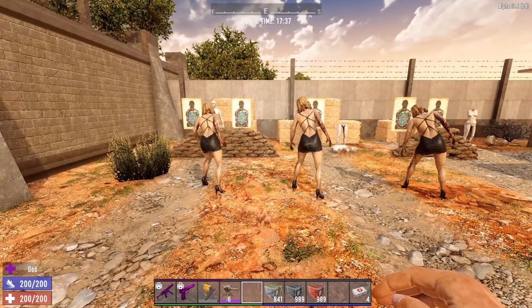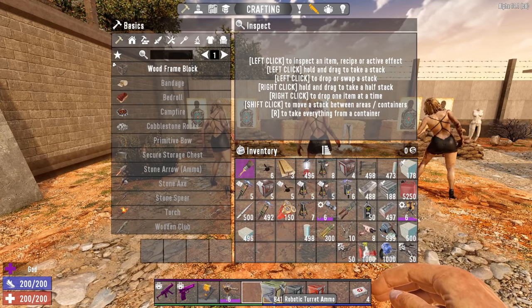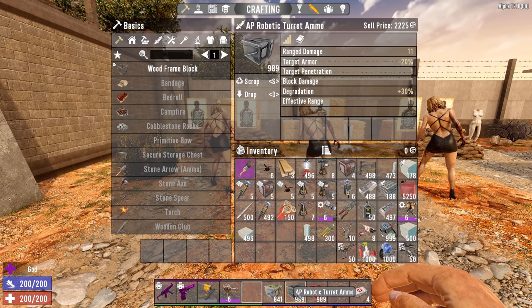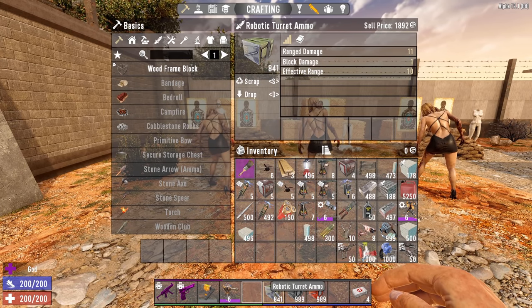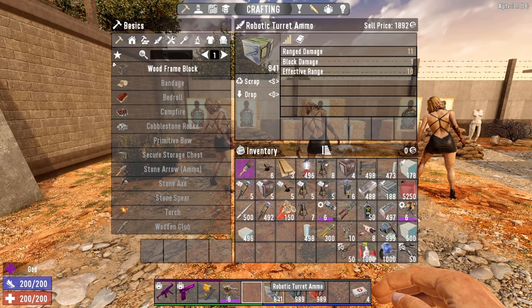Now we have three Strippers turned around for the ammo type comparison. Let's look at the different ammo types. We have the Robotic Turret Ammo, which is the standard one; the AP Turret Ammo; and the Shells, which are the shotgun shells. The regular one does 11 damage, 1 block damage, and has an effective range of 10 — so range differences are something to keep in mind.